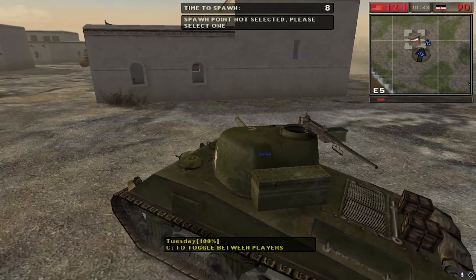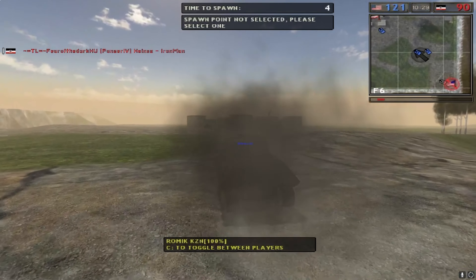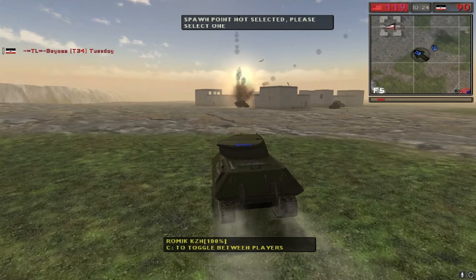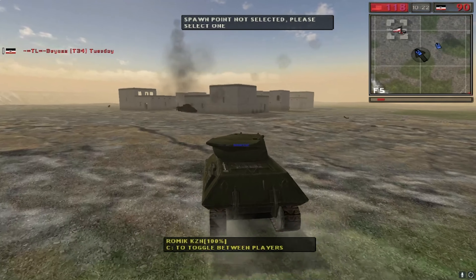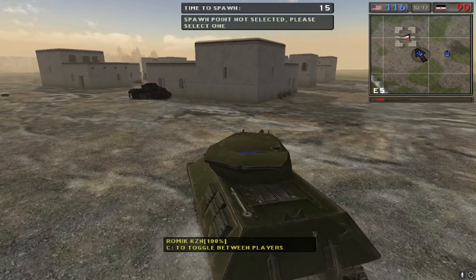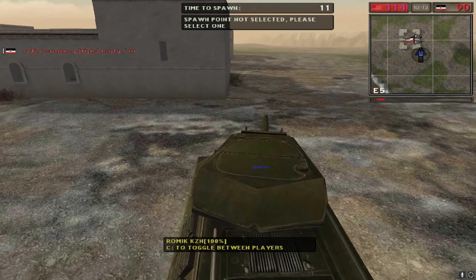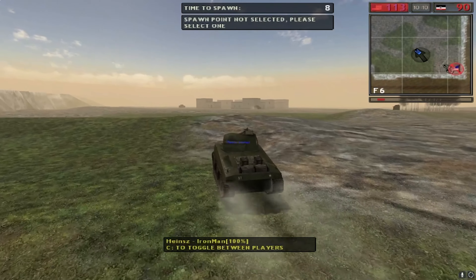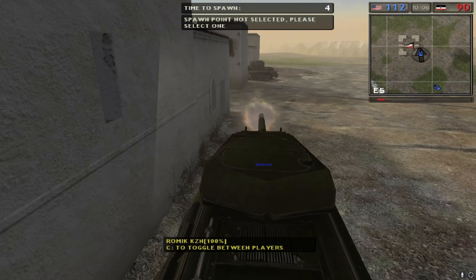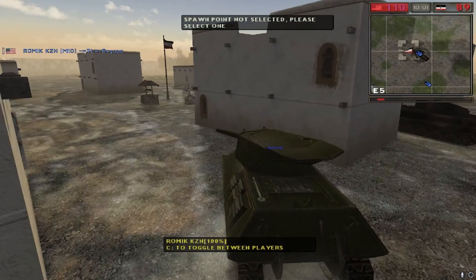HTRT going to take the center flag and tick it — now 115 for TL, at least 15 points down. Tuesday on the T-34, shot onto one of the Panzer IVs moving up and a second shot onto the other Panzer. Iron Man with a good shot onto Cranberry. Tuesday gets a T-34 kill onto Fear of the Dark, but Tuesday will go down.